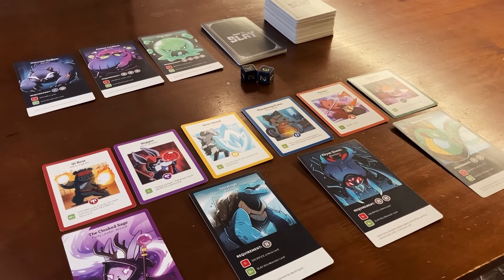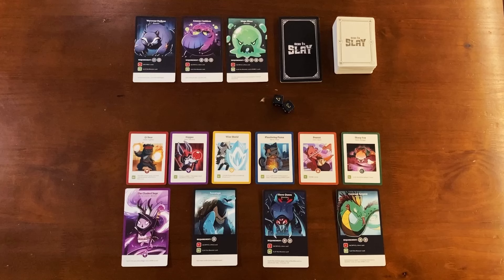Here's an example of what your play area will look like. You'll keep your party leader card in the bottom left corner, with your hero cards lined up at the top, and all the monster cards that you've defeated on the bottom.